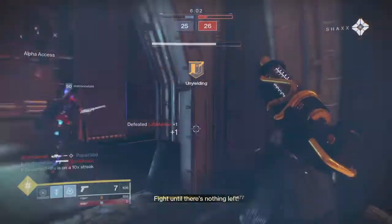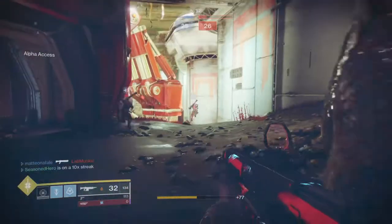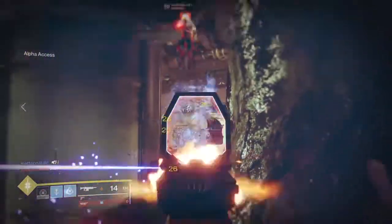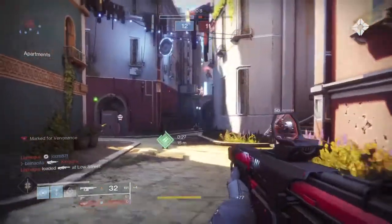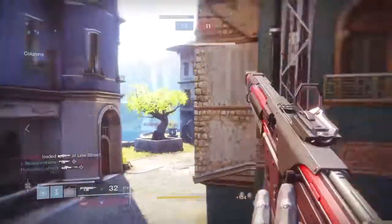I have Dragonfly in my fourth slot, so in PvE I can cause a lot of devastation. For PvP I would swap it out for Under Pressure or Zen Moment for better stability over time, or — to make it more like Sweet Business — Ambitious Assassin with a magazine increase mod for even more hilarity. So, is this roll a shard or a keep? The answer is keep, because of its good stats across the board and the fact that it's the only weapon that can roll Mulligan in this weapon category.